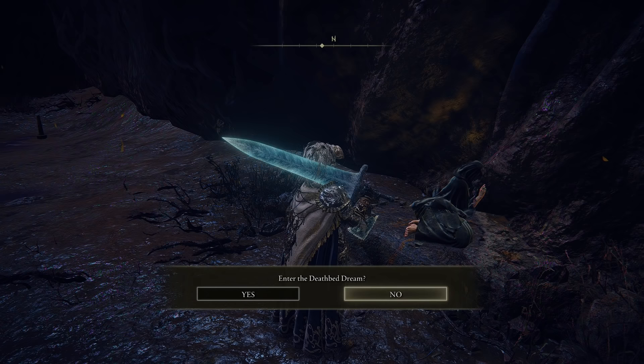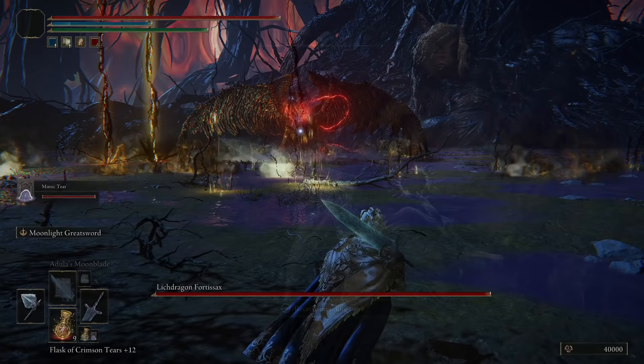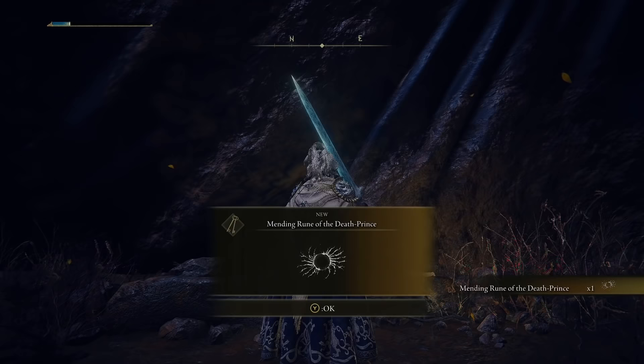You'll be able to interact with Fia and then enter the Deathbed Dream. Doing so will lead you into a boss fight with the Lich Dragon Fortisax, a secret optional dragon boss. Once you've defeated this boss, you'll be taken out of the dream, where you will find D has killed Fia in her sleep. He gloats over her body, seemingly losing his mind.